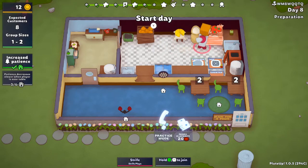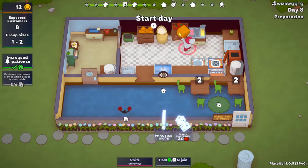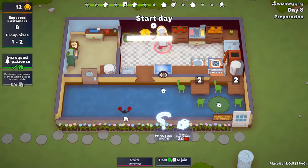I guess it doesn't matter — the ice cream can just be... Because what I'm struggling with here is that my brain wants this next to this, but I have to turn this into dough first, right? So I don't think it really matters. Let's try this.